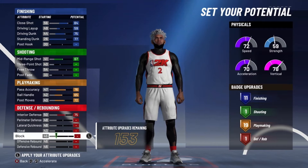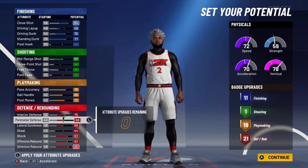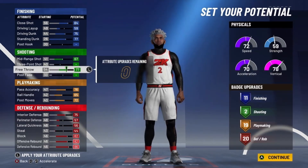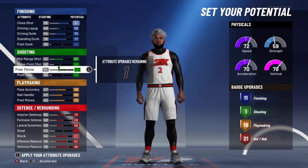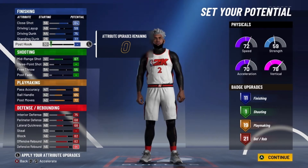For defense, max out your interior defense, max out your block, your offense rebound, your defense rebound. You can either go with 68 perimeter defense and 68 lateral quickness, or you could put those down to around 57-56 and then put your free throw to a 78 to get three shooting badges. Hold on, I did something wrong there — but you can go either way with this build. I'm going to go with the free throw option. You'll get 21 defensive badges, giving you 11 finishing, one shooting, 19 playmaking, and 21 defensive badges — a total of 52 badges.